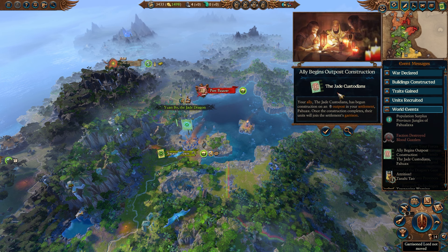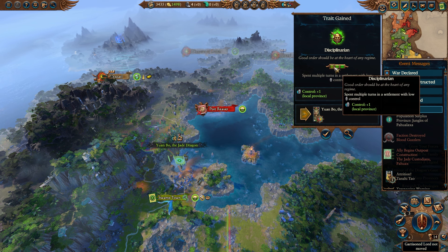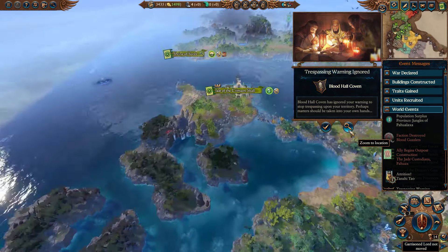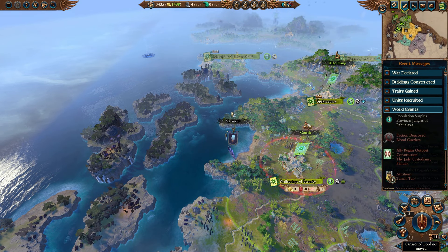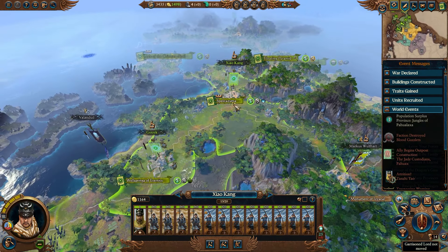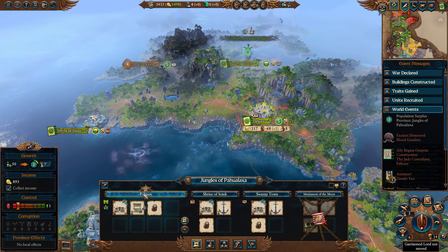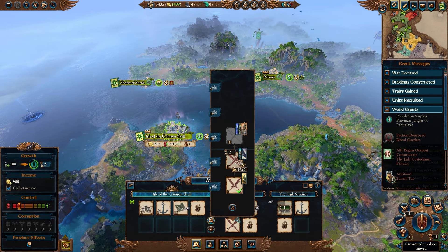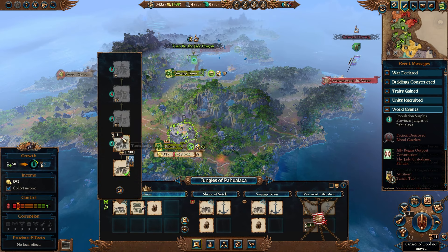Blood guzzlers guzzle no more. An outpost is going in for the Jade Testonians, and Yuan Bo is starting to tighten the grip. Trespassing warning ignored - well, they did not. Two turns before that goes in. We should probably bring Xiaokang nearby, but at the same time, who's really going to threaten Gotrek and Felix? Bahwax can go up to the next tier, or we can get the dormitory in here. Since we're going to have a lot of post-battle loot, let's upgrade Bahwax first.